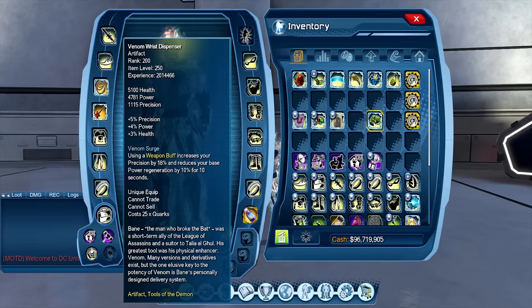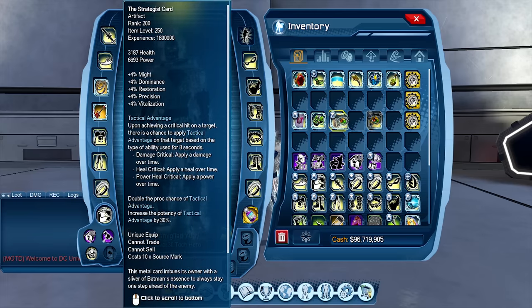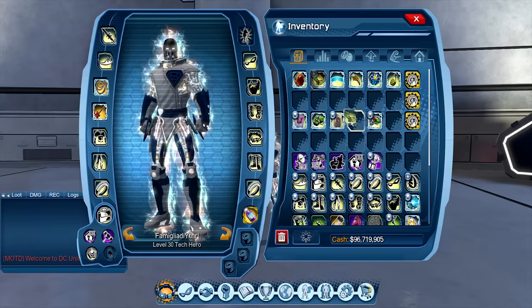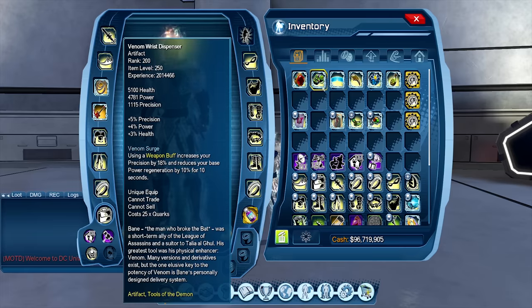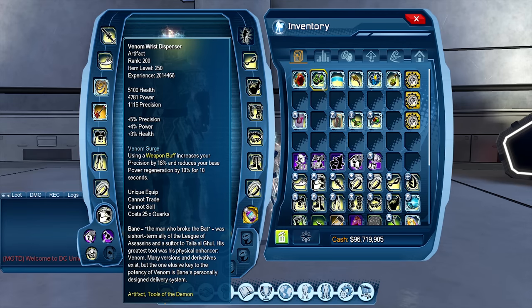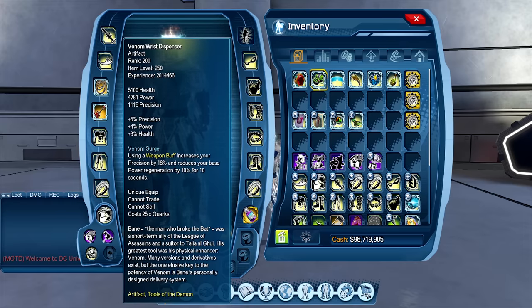Venomous Dispenser itself is not going to be stronger than having Transformation cards at Prec DPS, and it's certainly not going to be stronger than Eye of the Gemini. Strategist card procs are already scaling way higher for Prec. I would say to level Venomous Dispenser if you're Prec DPS, but only if you're going to swap it. You could probably get away with Transformation, Venomous Dispenser, and Strategist, then swap in Gemini each time. It's still a flat damage increase — that's all it is.